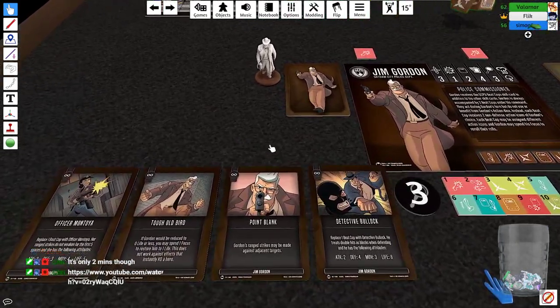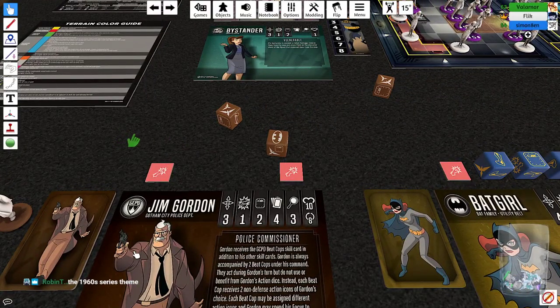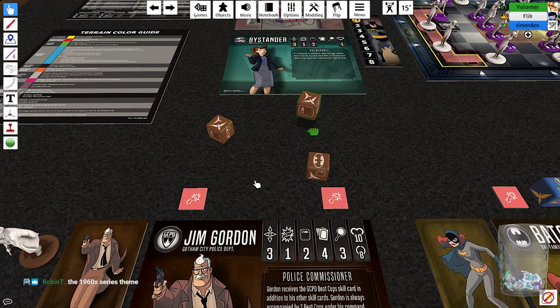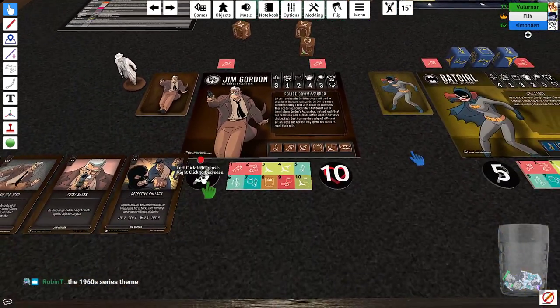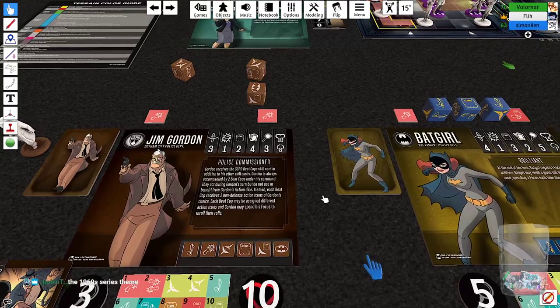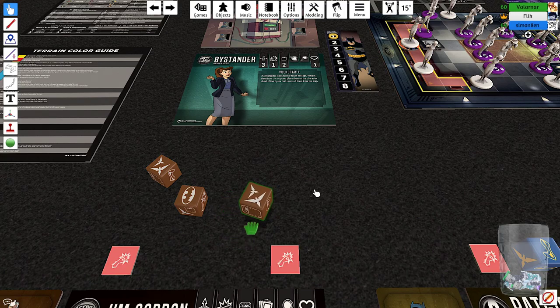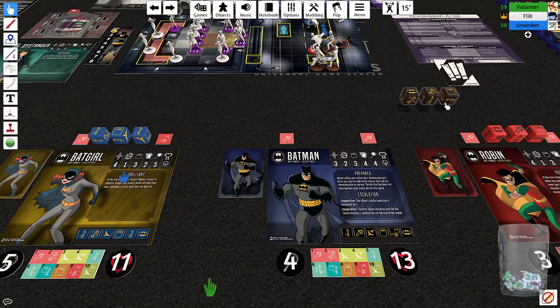Going through a test roll as Gordon: the bat symbol is like a wild — you get two ranged results and it restores a focus if you use it. Focus is a resource you can spend to re-roll a die in combat. The player doesn't want to assign dice yet because they want to see what everyone else rolls before assigning the shared left and right dice.